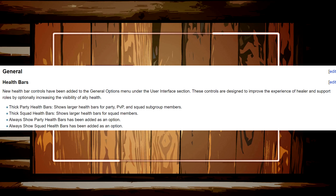New health bar controls have been added to general options under the user interface section, optionally increasing the visibility of ally health. They've got four options: thick party health bars, which show large health bars for anyone in your party and for your squad subgroup members; thick squad health bars, which show larger health bars for all squad members; always show them, which gives big health bars everywhere; and always show squad health bars. You get to pick which ones you go for.